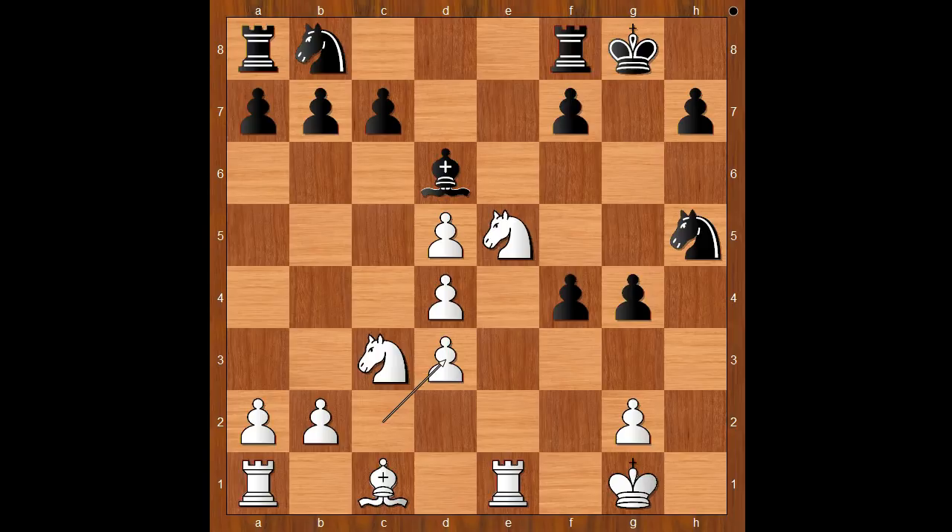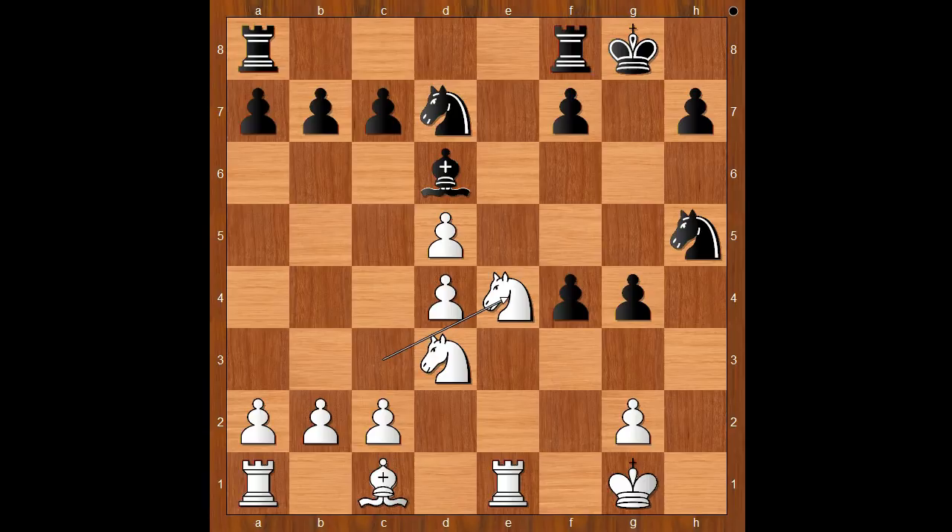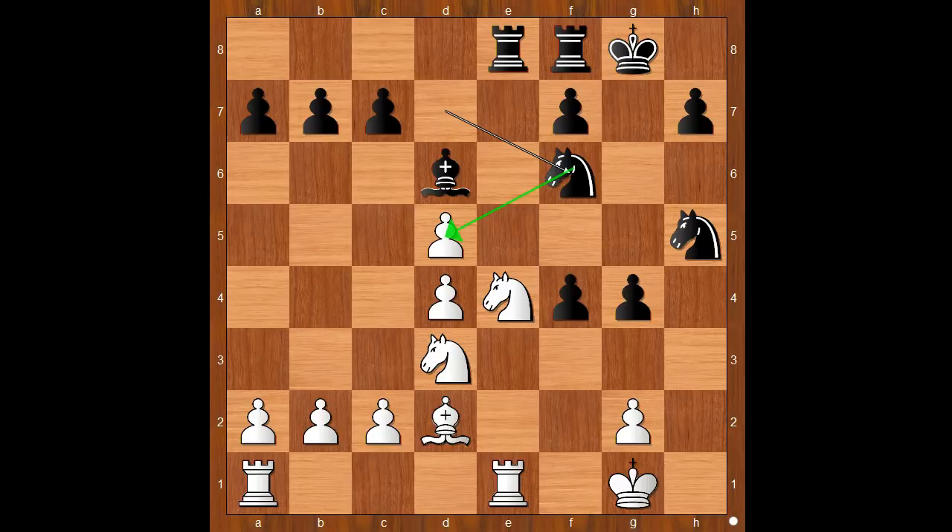Bishop takes bishop. Knight takes bishop, of course. If c takes on d3, then this is a funny pawn structure — black would be better in the endgame. Back to our game: knight takes on d3. Knight to d7, connecting rooks. Knight to e4. Rook from a to e8. Bishop to d2, also connecting rooks and completing development. Knight from d to f6. Knight takes on d6, removing the defender of the f4 pawn.